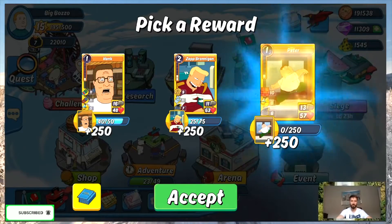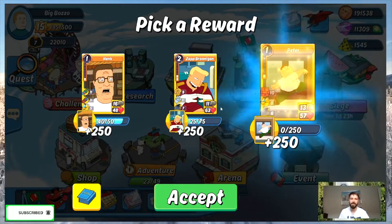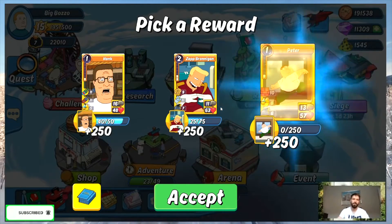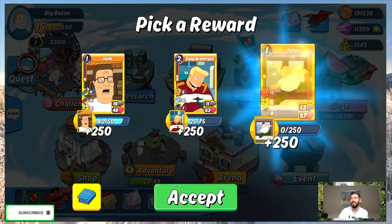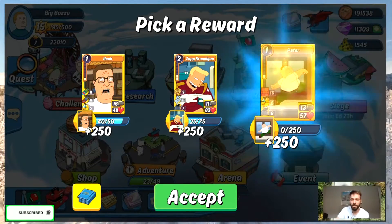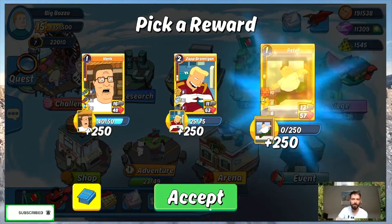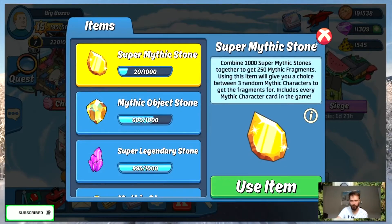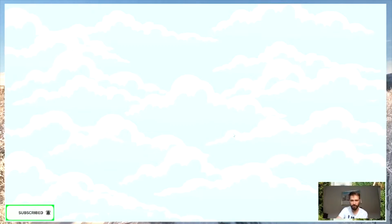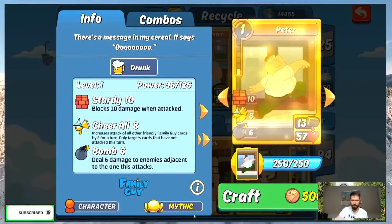I think Peter is the choice here. I'm sorry Zap — I will definitely get into the Zap branding and upgrade you when it pops up again in the store. Hank, good old Hank, you amazing card, my first mythic card, but today I'm not picking you for sure. So it's between Zap and Peter — I'm picking Peter. Let me research it. Let me craft it. We crafted it — boom!